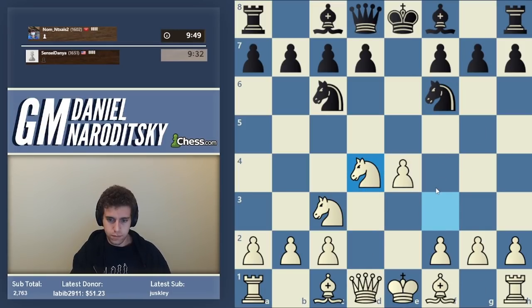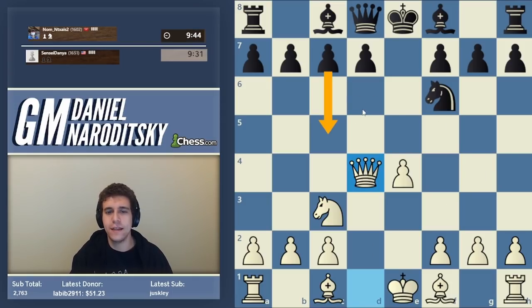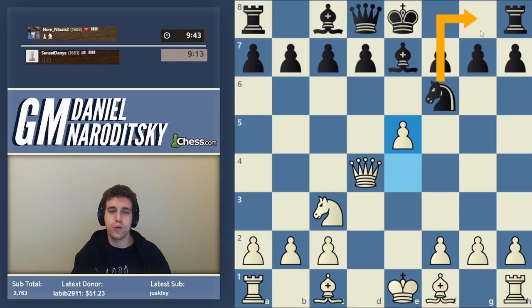People still struggle against this opening at the 1600 level. This move is already an inaccuracy — we might see c5, bishop e7, and black is in huge trouble. Black has failed to play d6, so of course we play e5, pushing the knight all the way back to g8.